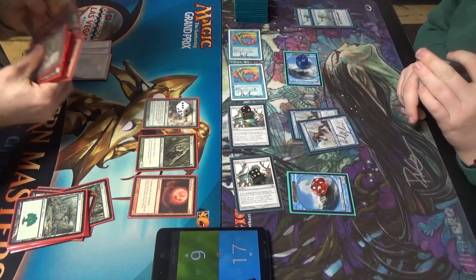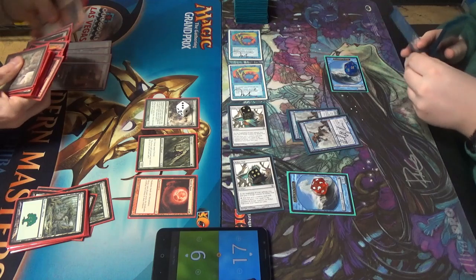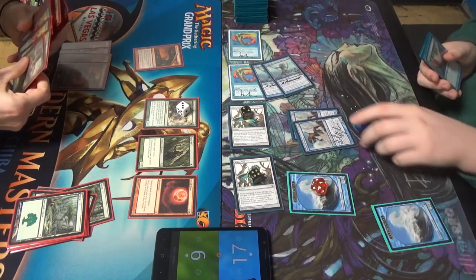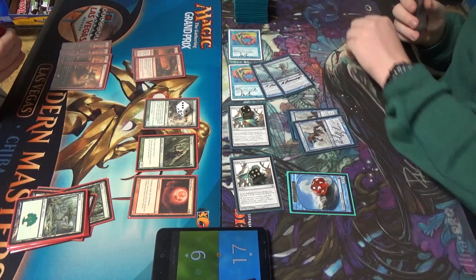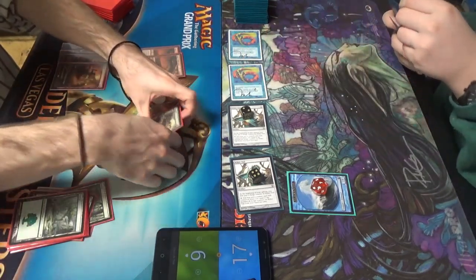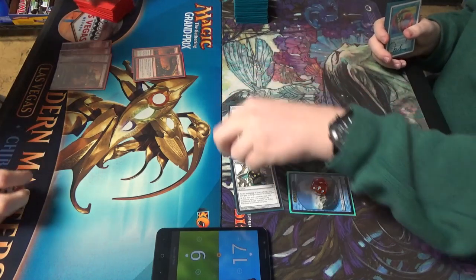Let me get the rest of my sideboard stuff out. There are only eight Merfolk in the deck that aren't Wizards — it's just the two sets of four lords. And if you Phantasmal Image a lord, then that is also not a wizard at that point. Deprive doesn't target — Wizards Retort doesn't target, so it doesn't deal with Phantasmal Image.